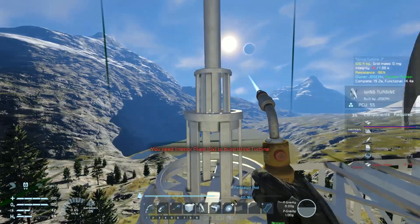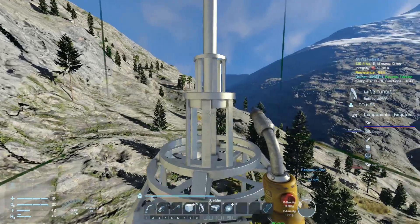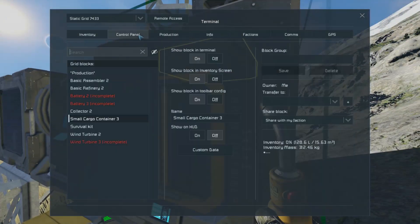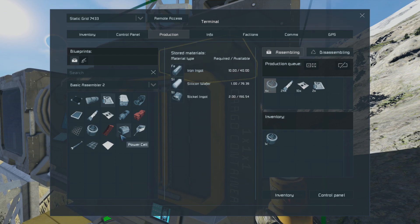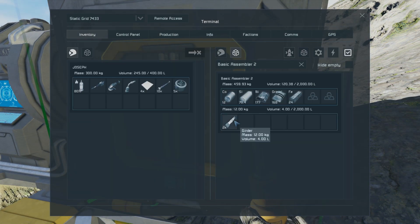I'll do two frames and then one more so that the batteries — although not buildable right now — can still be built in the future. I need five more — six more motors, five more steel plates, 24 girders, and two computers. Five more motors, 10 of those, two computers, and 80 power cells for the battery. The batteries will allow us to run the refinery and the assembler at the same time, assuming they have enough charge.